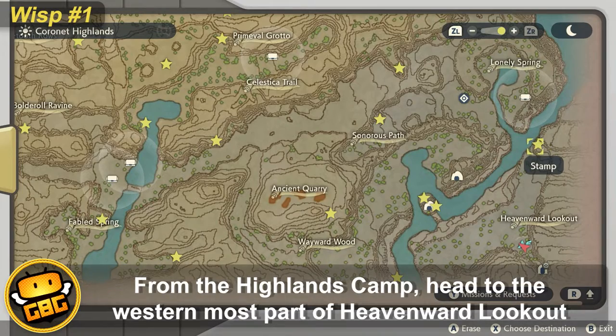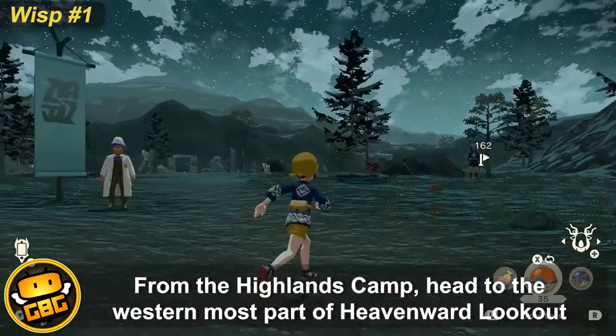From the Highlands camp, head to the westernmost part of Heavenward Lookout to grab a wisp on the precipice of the hill.